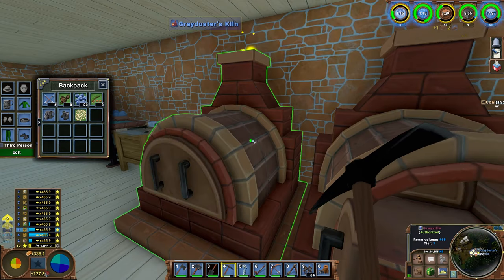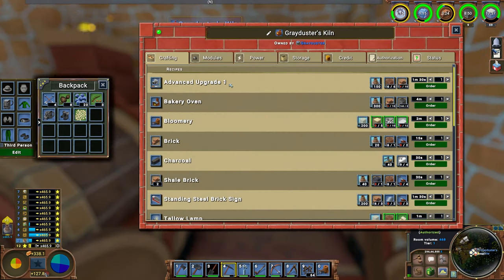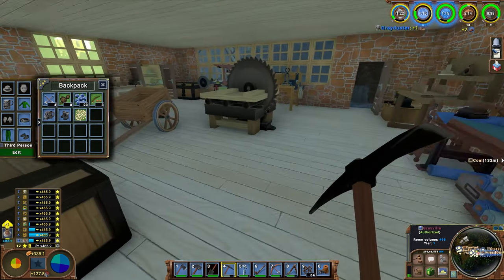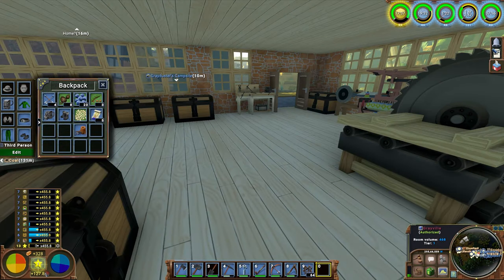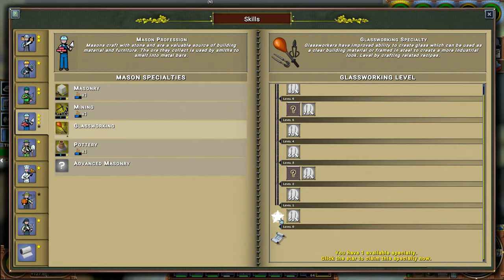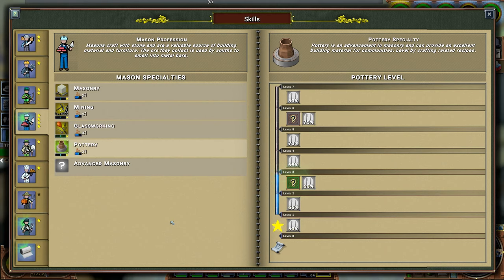That coal then takes us through level one in pottery into level two, which more importantly gets us the advanced upgrade one. You'll see that is about to be made here - it just takes some bricks and some clay, and we'll use that to basically upgrade this to be more efficient. Then we need to work on glassworking for basically advanced upgrade two. They're both used at the kiln, so you don't need any new machines.